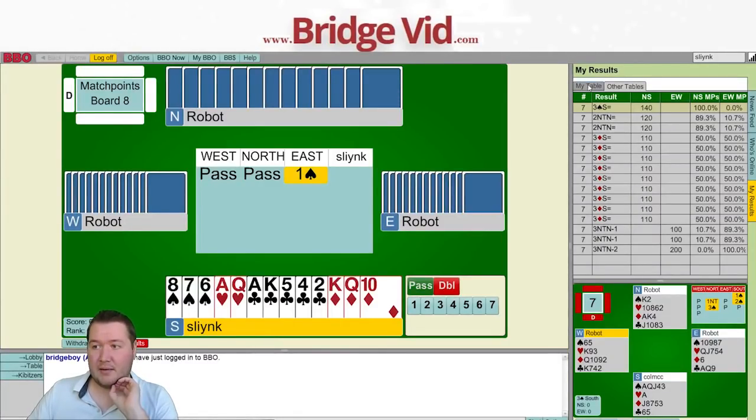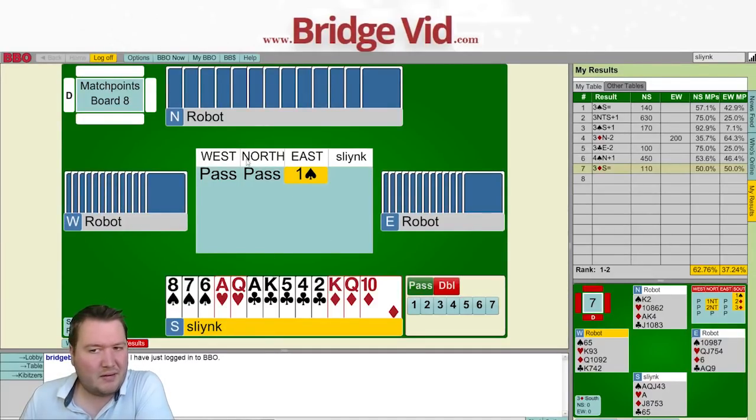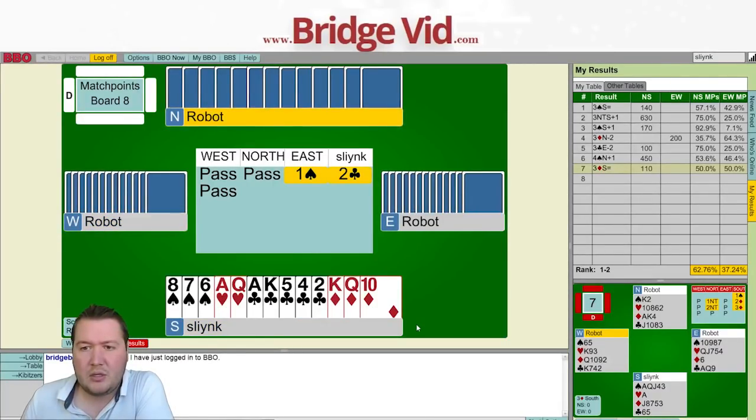Moving on to board number eight — still equal first with 62%. Pass, pass, a spade to me, and I have 18 highs, three-two-three-five shape. This is an awkward hand. I'd like to overcall one no trump but I don't have a stopper. I could double and bid clubs but I don't really want to bid my club suit at the three level. I'm going to venture two clubs. It's pretty hard to visualize what hand is going to be making game — I need partner to have something like king of spades, queen of clubs, ace of diamonds.